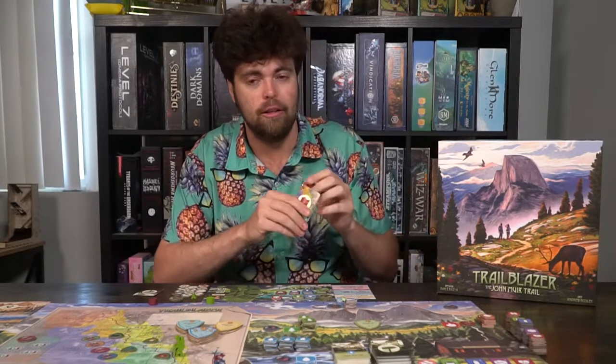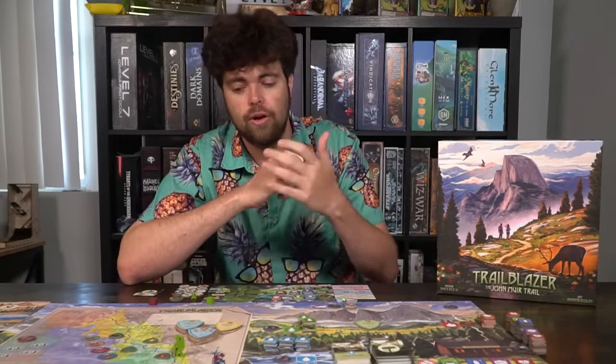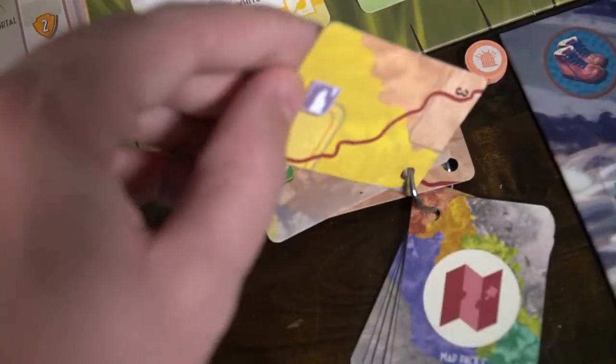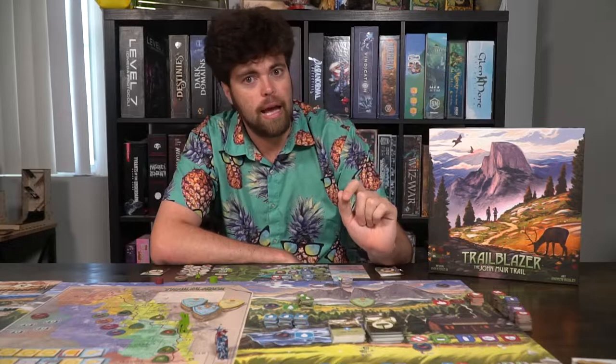Another unique thing is the map packs, which determine the cost to travel the trail — each player starts with a unique one. So it might cost you a forest for the first space, a forest and a cloud for the second, fire for the third, and so on. Not only do weather markers decide what you pay to cross the trail, but your individual map pack adds requirements as well. You need to have those symbols in your backpack. If you don't, you'll get a negative condition marker.